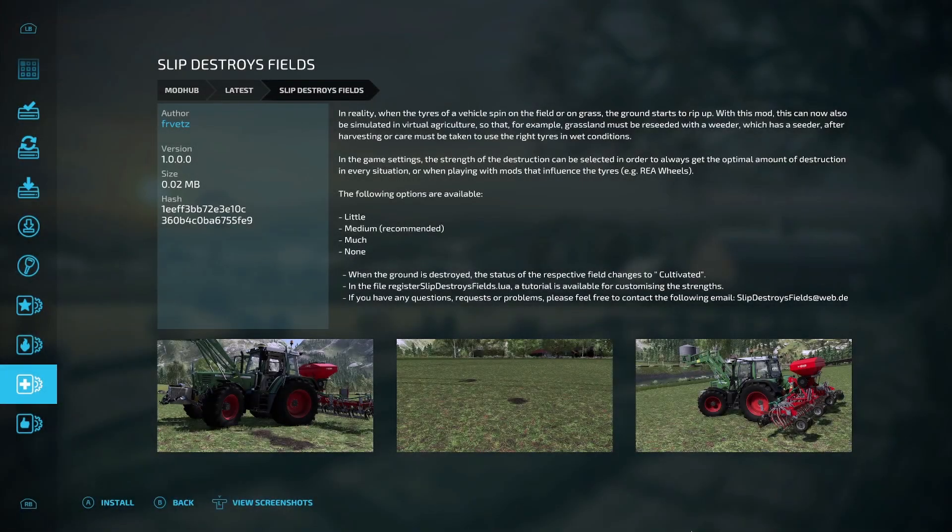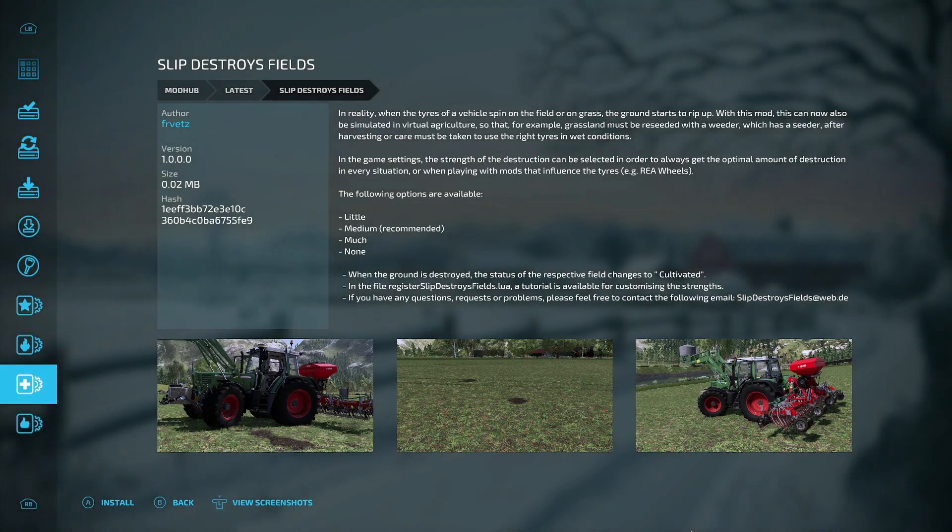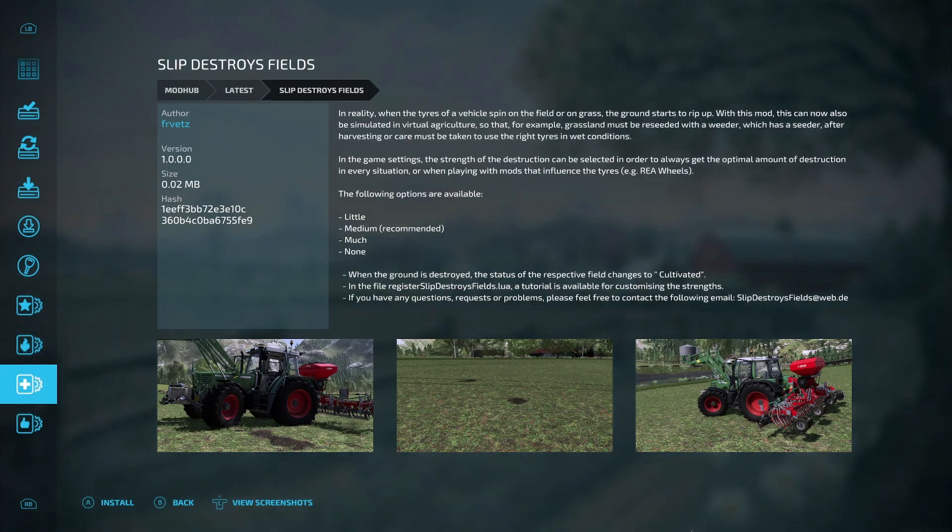The last new PC-only mod is Slip Destroys Fields. In reality, when tires spin on a field or grass, the ground rips up — and with this mod that can now be simulated in virtual agriculture. Grassland must be reseeded with a weeder-seeder after damage, or care must be taken to use the right tires in wet conditions. That is all the new mods for PC only.